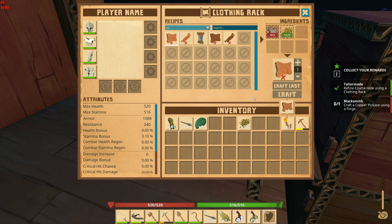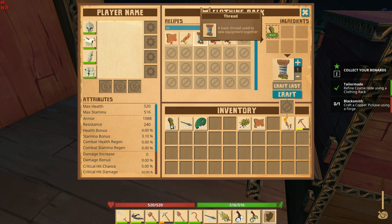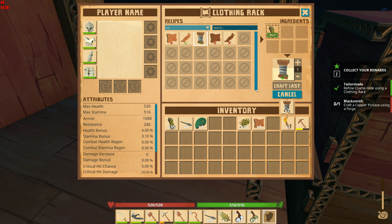Craft a copper pickaxe using the forge — alright, I can do that. So I can also make... interesting. That just requires fiber — alright, let's craft some of those. There we go, nice. Let's add our goodies. They want us to craft a copper pickaxe and I've already made some ingots, so that's going to help our cause — using the forge.